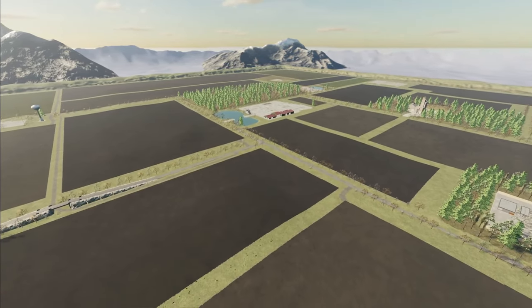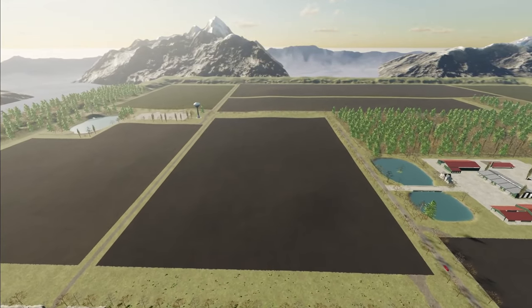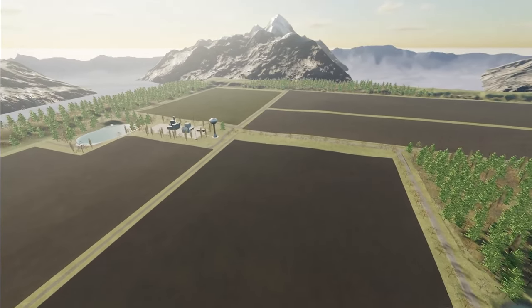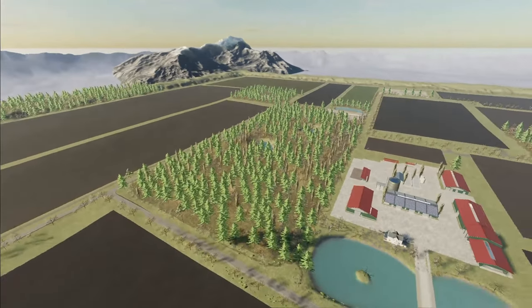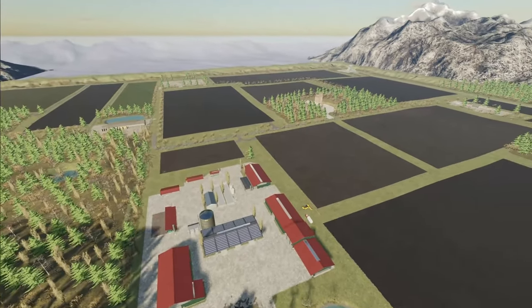All of the fields are square, rectangular shaped, straight sides. It wouldn't be hard to use a lot of AI workers to help take care of tasks around your farm. The farm is centrally located in the map, which makes it convenient to all the other sell points and factories.